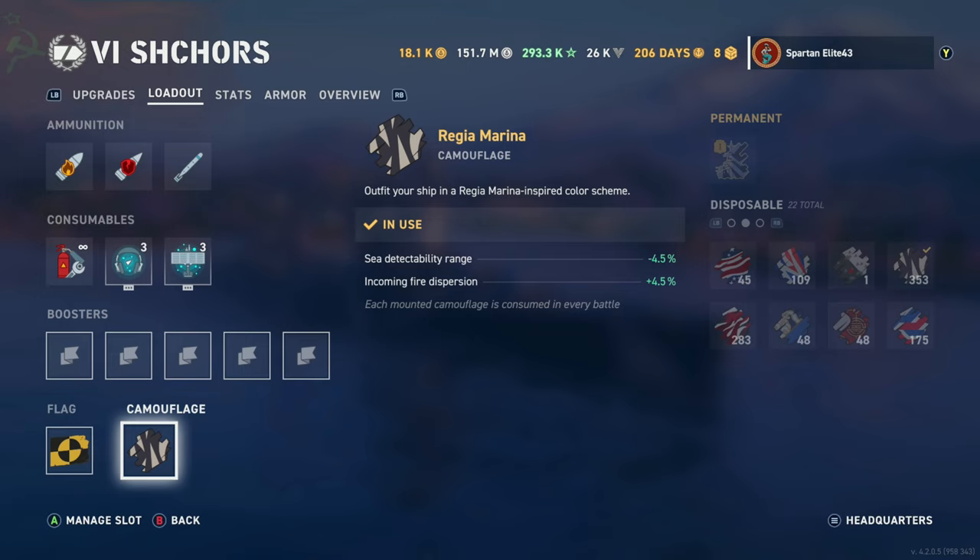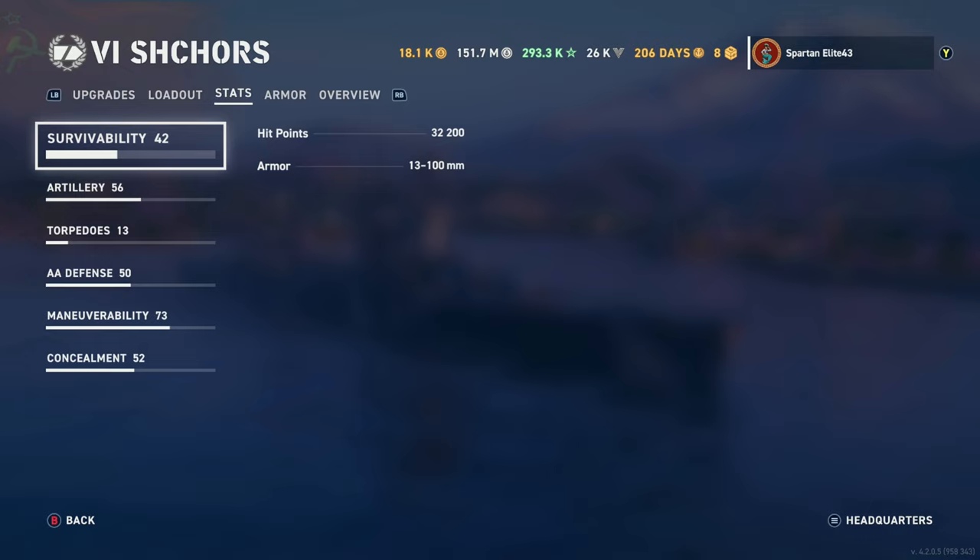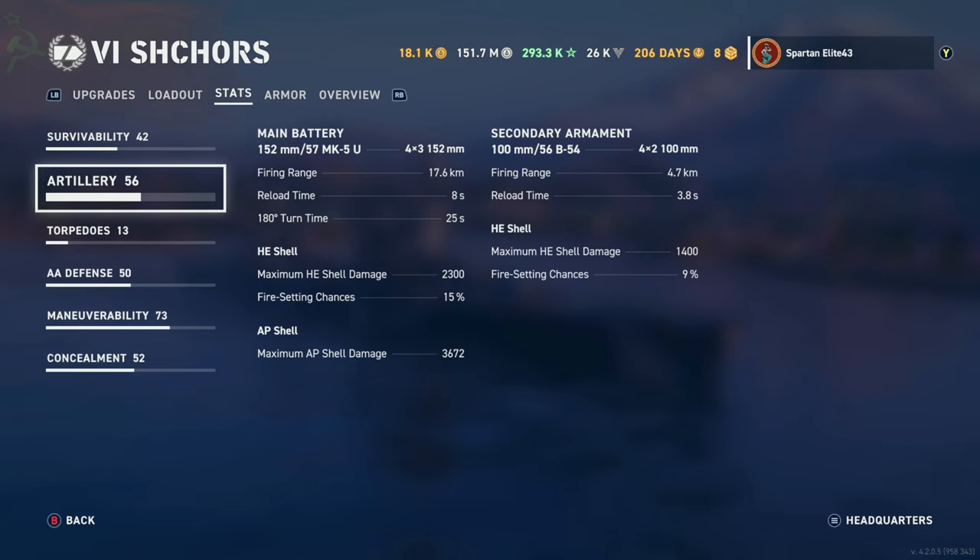We are not running any boosters. The radar does go up to 9 kilometers now, which is nice at tier 6. For survivability, we have 32,200 hit points. Still no torpedo protection, which is a huge liability in these ships. For artillery, you have 152mm 57-caliber Mark VUs — you have 12 of those, reaching out 17.6 kilometers, reloading in just 8 seconds, and with a 180-degree turn time of 25 seconds, which is not good.